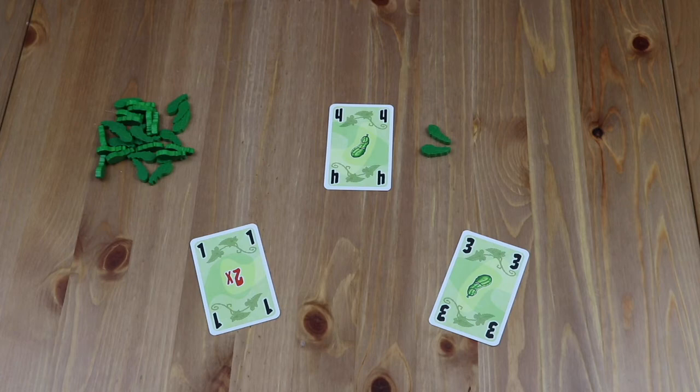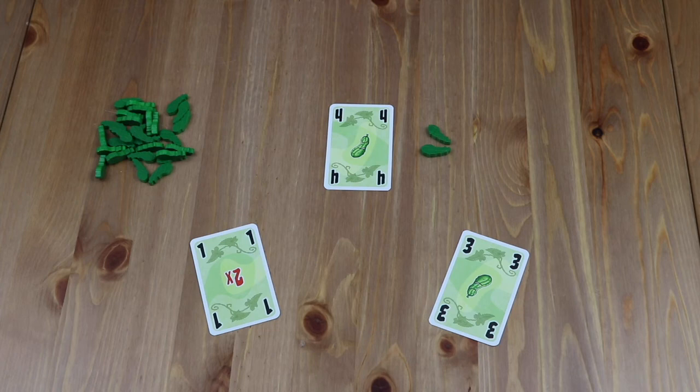To prepare for the next round, players will simply shuffle all 60 cards and deal 7 to each player again. The player who won the final trick in the previous round leads the next round. Each player will keep their cucumbers from round to round, and if any player collects 5 cucumber tokens, they're out of the game. Players will continue to play until only 1 player is remaining.